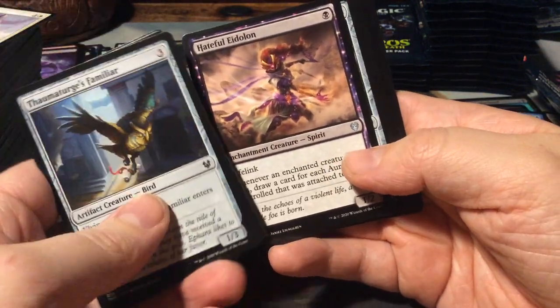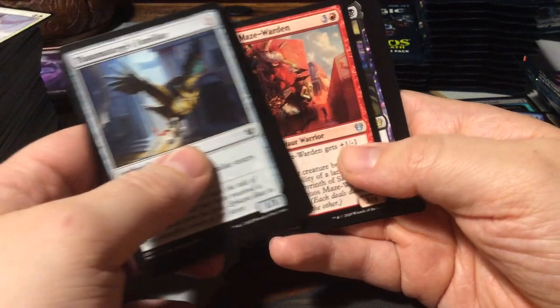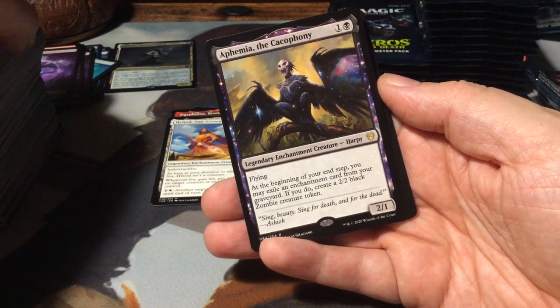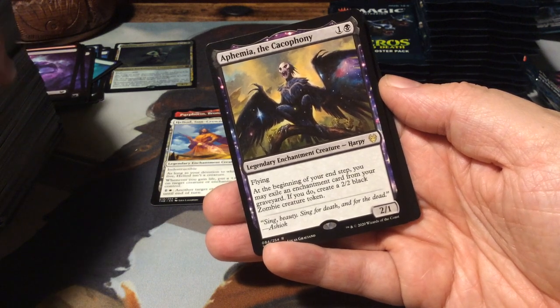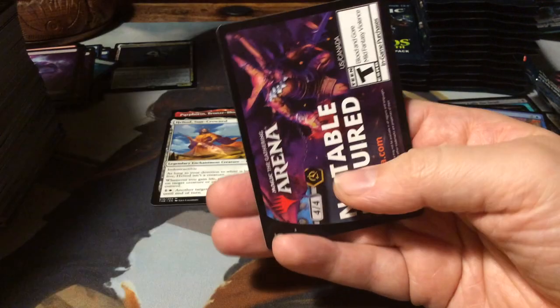A Hateful Eidolon and Triarch's Liar. Skullopass the Maze Warden. And as a rare, we have Aphemia the Cacophony - for 2 it's a 2/1 flying. At the beginning of your end step, you may exile an enchantment card from your graveyard - if you do, create a 2/2 black zombie creature token. And another Mountain.